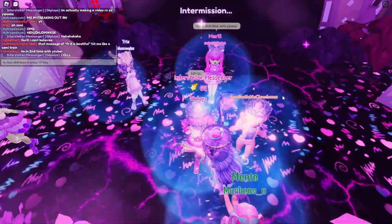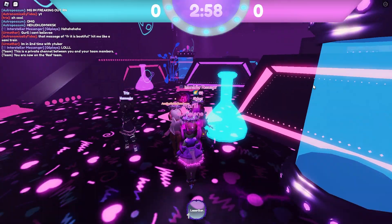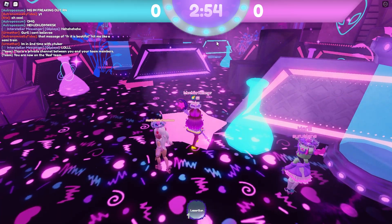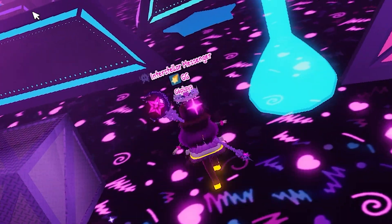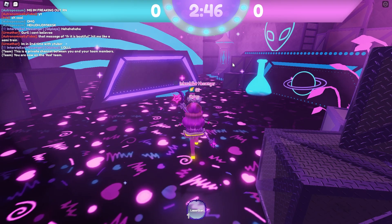Now we're in the intermission. Let's go ahead and we're going to begin the round. We have just started the round and we're currently on the red team — that's not where we want to be. We want to be on the blue team, so let's go all the way over here. Don't worry about getting killed, it's fine. People will shoot you, but you're here to get the halo.